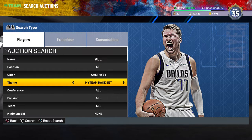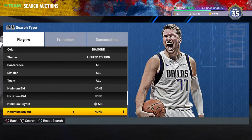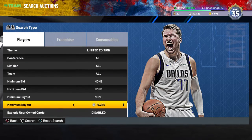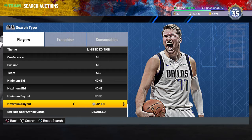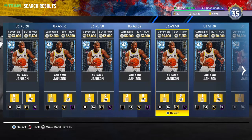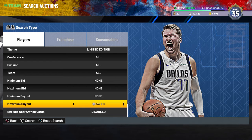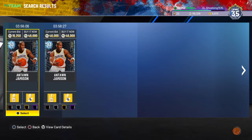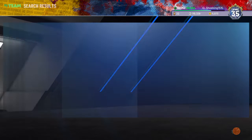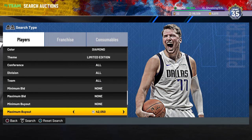Next up is the diamond limited edition filter. The two diamonds in these packs are going to be Lamar Odom and Antawn Jamison. They're actually pretty cheap — Jamison's cheapest one is 48k. So go diamond limited edition and bring your max buyout down to 48k.